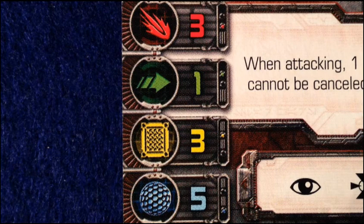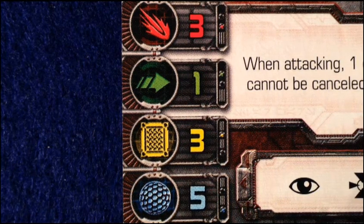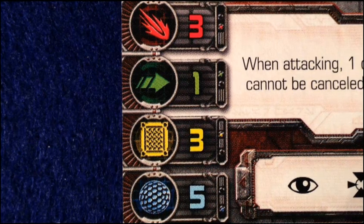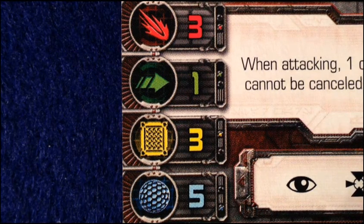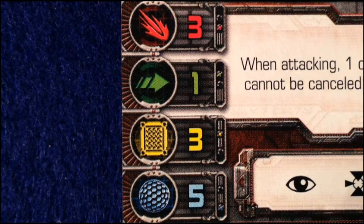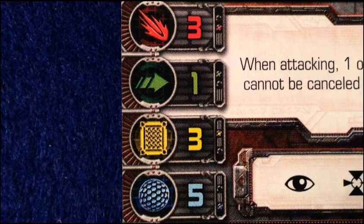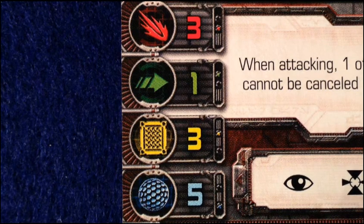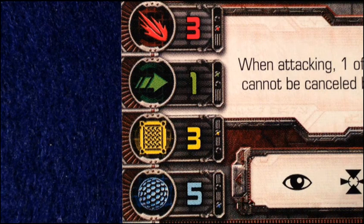Moving on, we're going to take a look at the four main stats for the B-wing — these are the same across all four pilots in this expansion. Starting with the attack value of three, which puts it in line with the X-wing — that's the highest attack value on a starfighter we've seen in the game so far, very solid. The B-wing is not very maneuverable as I said, and it's reflected in its agility value of one, so it's not going to be canceling out very many hits against it.